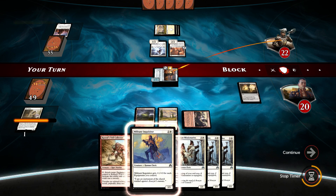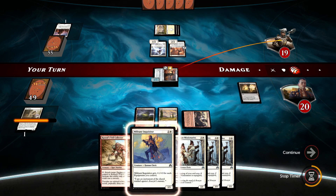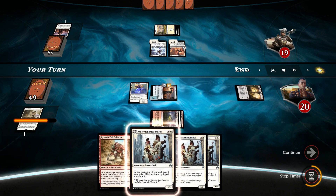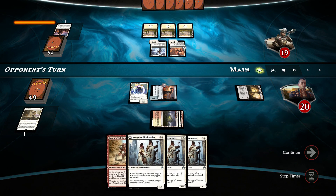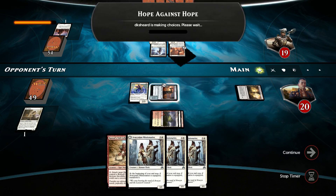I'll play Militant Inquisitor. Our opponent will be attaching that enhancement on Pious Evangel — so I just know that much. But once that happens, next turn I can play Avacynian Missionaries. Hope that I can get my Harvest Hand killed, attach the equipment to the Avacynian Missionaries — that's ensuring I can exile whatever has Hope Against Hope. Hope Against Hope, just as expected.